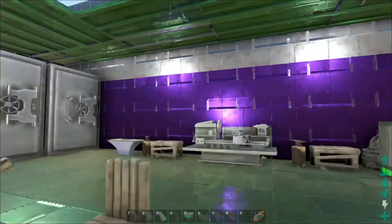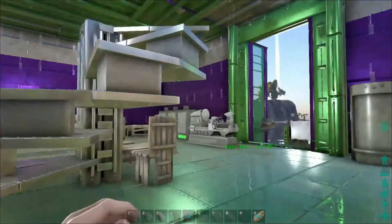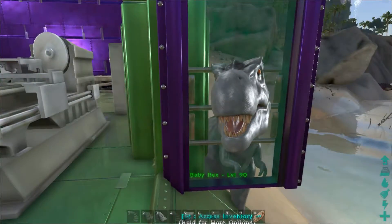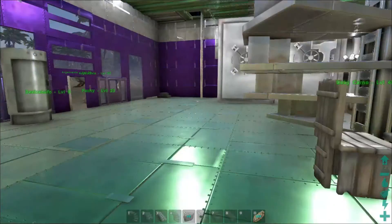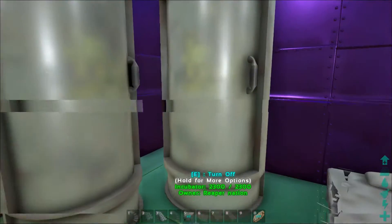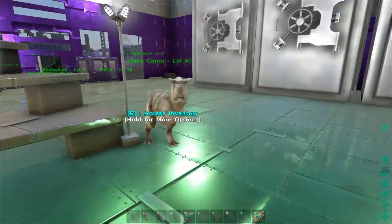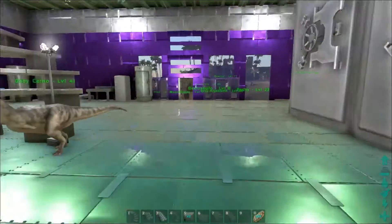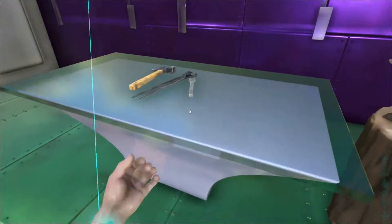Hello and welcome back to another episode of Ark Survival Mod Reviews. As you've seen yesterday we did the baby dinos, and look — our baby Rex finally spawned and our Karno just spawned. But today we're going to be doing the glass walls mod and the round stairs mod.